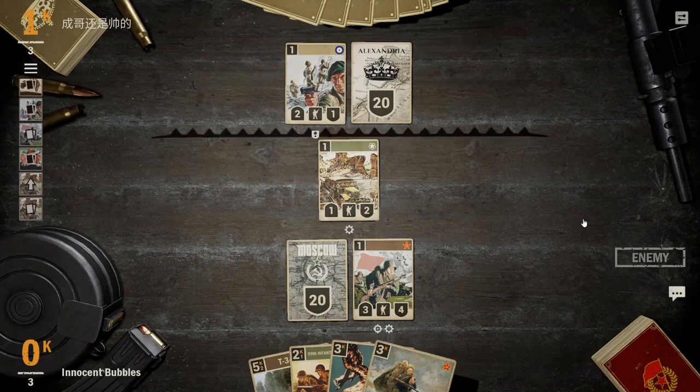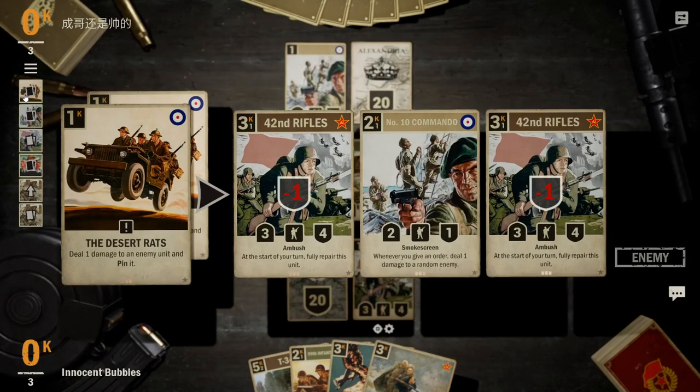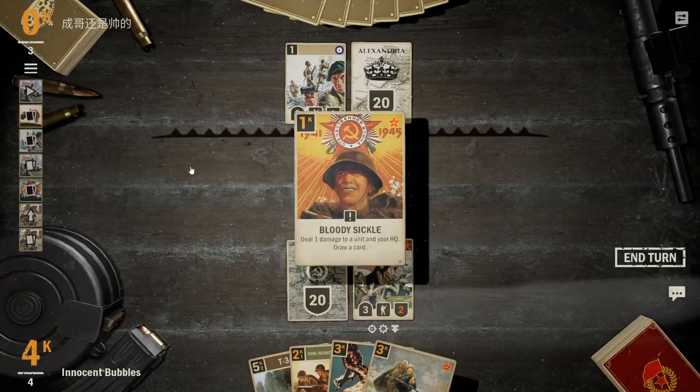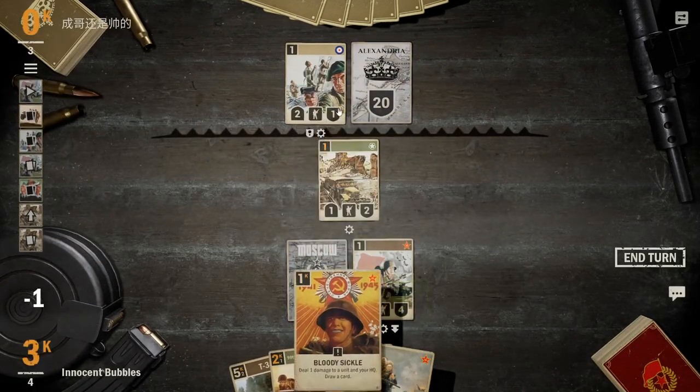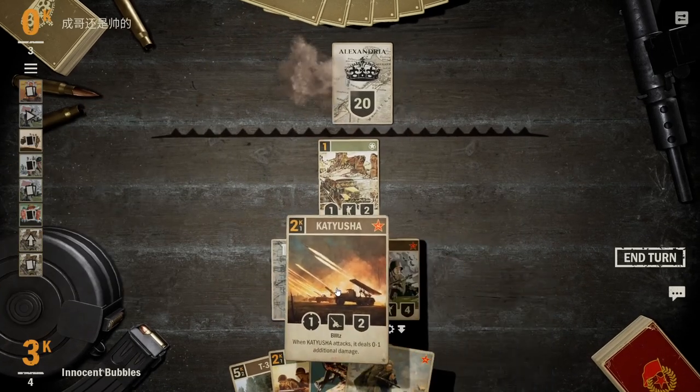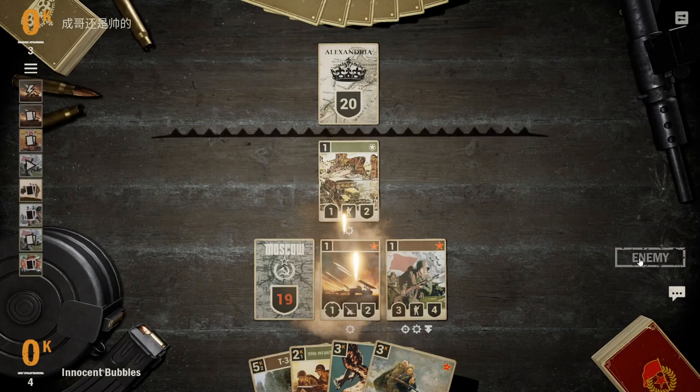He plays His Majesty's Chosen, signalling to us that he's probably Brit control. We go ahead and get that 42nd Rifles down — a very powerful card at this stage that will allow us to put a lot of pressure onto him. Our opponent drops Commandos and pins our guy. It's clear now he's a Commandos deck — not much more he could be at this point. We top-deck the Bloody Sickle — perfect cards here. Then we get the Kyusha and just tickle his face for one. Not a whole lot this turn but it's very nice tempo.